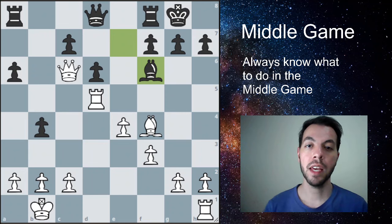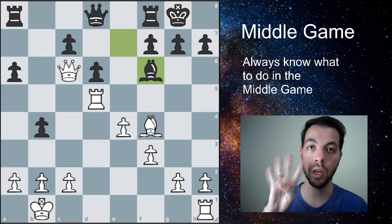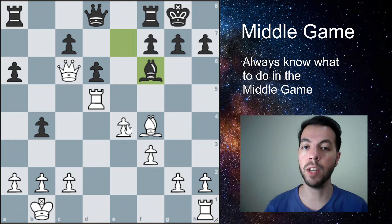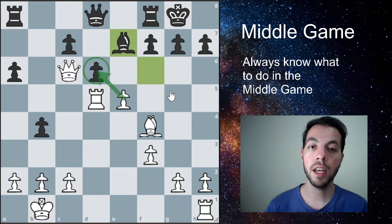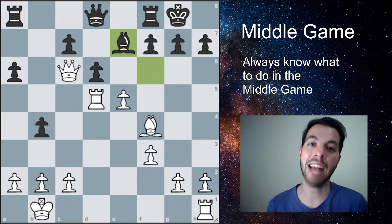Tip number four: if you are ahead in development or have the initiative — as in this case where we have more active and developed pieces and are attacking — you have to open up the position. If you are more active and have a lead in development, try to open up the position. A great way to do that is looking for pawn breaks, advancing pawns to attack opponent pawns and provoke open lines. The move e5 comes with a bit of poison — the opponent can't take this pawn due to the pin, or they'll lose the queen — so they have to move the bishop away to e7. No matter what they do, we open up the position, which is good for us because we have more active pieces and will have open lines to attack.